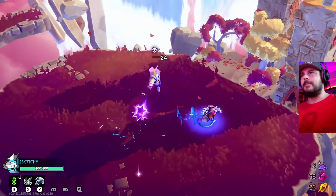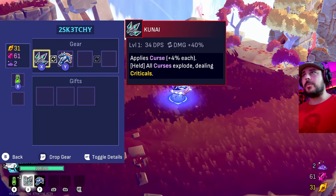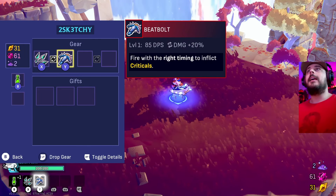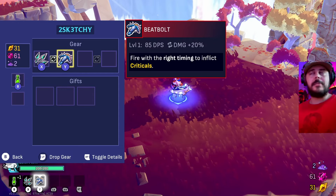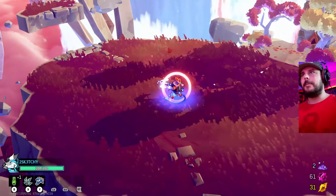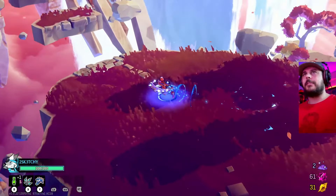There's also an inventory system. If I press select here, you can see what's going on. The kunai applies a curse — 4% each time we curse an enemy — and if I hold down that button it actually explodes depending on how many curses they have. And then the beat bolt, which is my crossbow — during a weapon switch I get 20% more damage, and if you fire at the right time you do critical damage. So I just have to time the switch right.